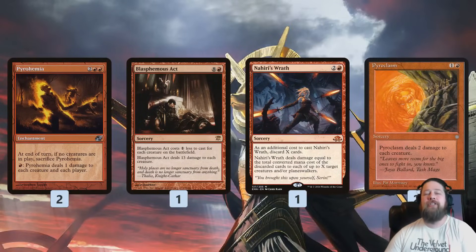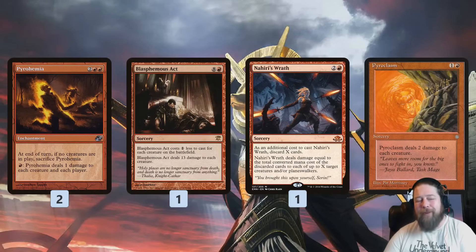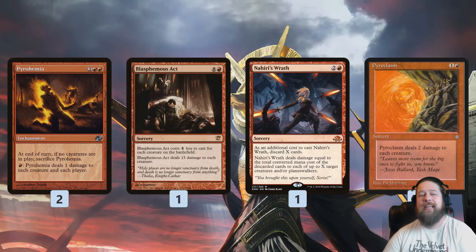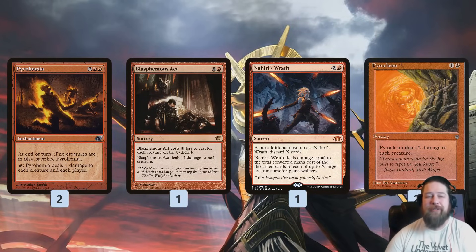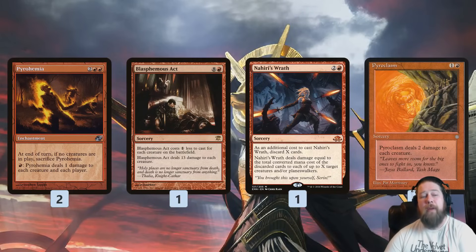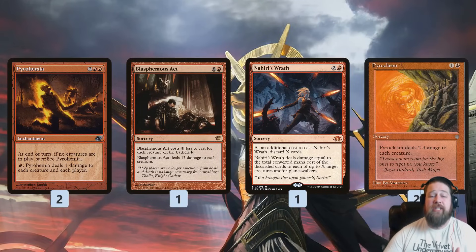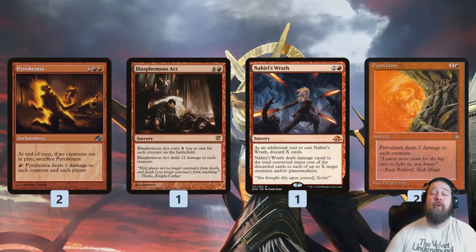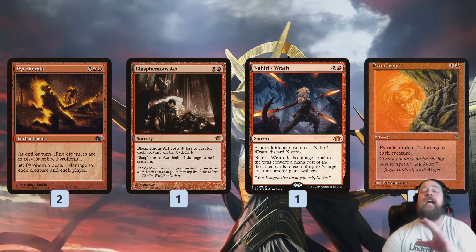We have a bunch of additional ways to damage our own stuff. Pyrohemia — the red version of Pestilence — just pay one mana for one damage to each creature and each player. Obviously we're doubling that up with Boros Reckoners and drawing cards with Swans. If all creatures on the battlefield go away, so does Pyrohemia, but we have some tricks to get around that. Blasphemous Act is a traditional combo with Boros Reckoner — thirteen damage to everything, gets cheaper with more creatures. Two Boros Reckoner or Spite Mare effects and Blasphemous Act should just be lethal — twenty-six damage to our opponent's face. Nahiri's Wrath lets us discard a bunch of cards to deal a bunch of damage. And Pyroclasm deals two damage to everything, which again triggers Boros Reckoner, Spite Mare, and Swans.